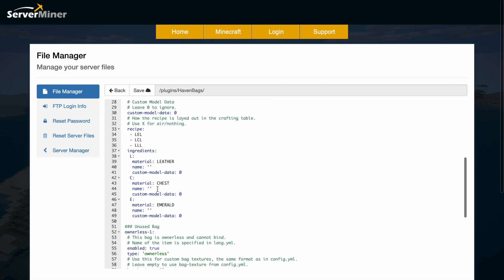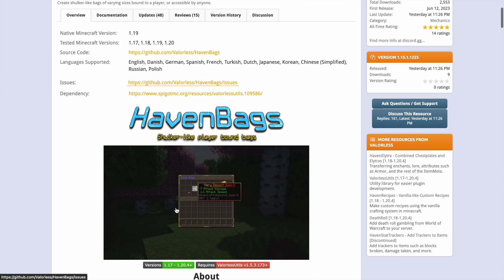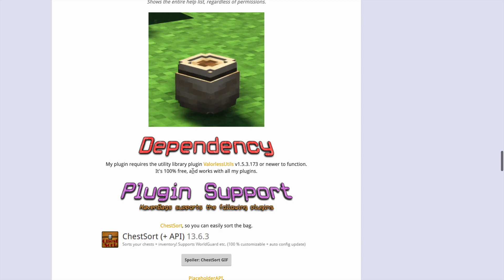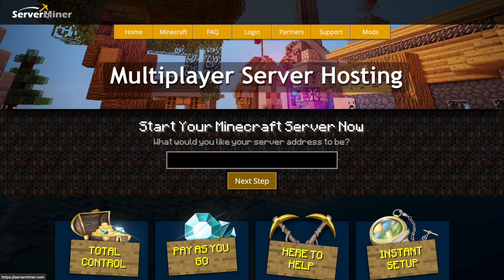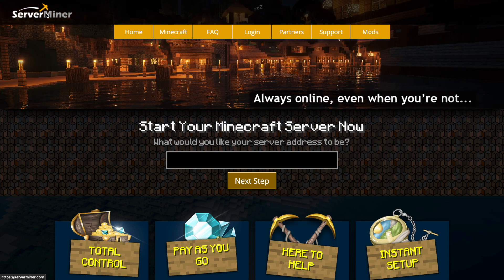If you wanted to, you could look at some of the other files such as the recipe file. Here we are on the Spigot page — you can see it's updated from 1.17 to 1.20, there's great information and pictures plus all of the commands and permissions. If you need any help you can contact the developer. Make sure you have the dependency plugin as it will not work without it. If you need a server to host it on, check out ServerMiner.com for the best and cheapest hosting around. That's it for me — subscribe, like, comment, and I'll see you next time.